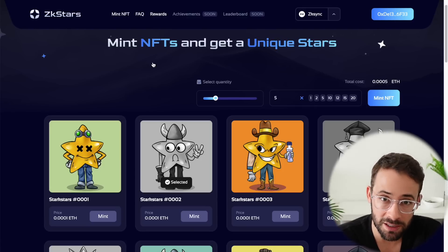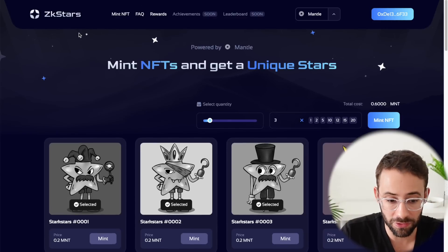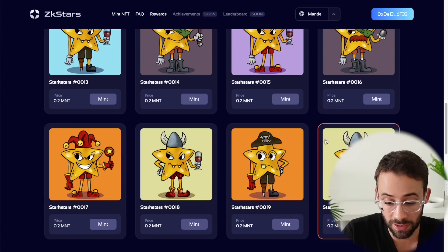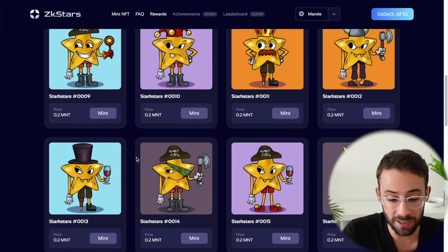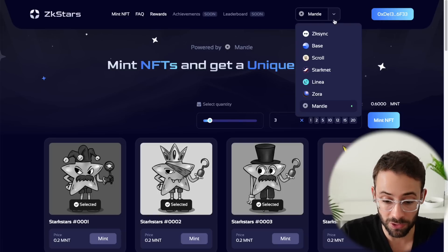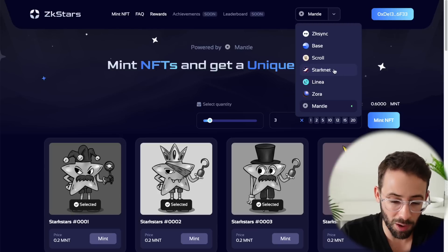I previously mentioned this in one of my daily alpha videos, but I wanted to give you a more complete tutorial on how it works and what the actual benefits are. The way it works is this is the ZKStars NFT collection. There are 20 different ZKStars NFTs, and each of these has its own smart contract. You can mint all 20 of them on these different networks, including StarkNet, although I don't necessarily recommend using that one because it's probably too late for the Stark token airdrop.